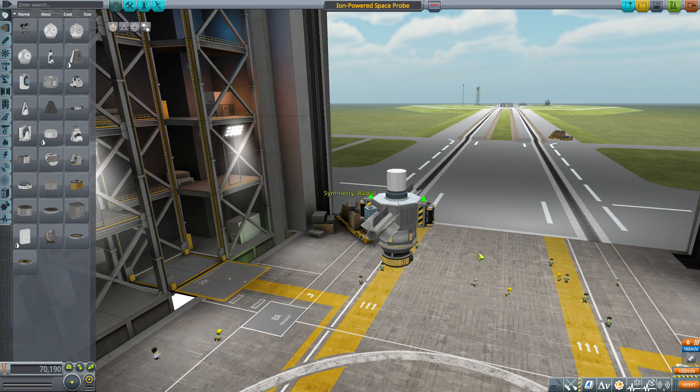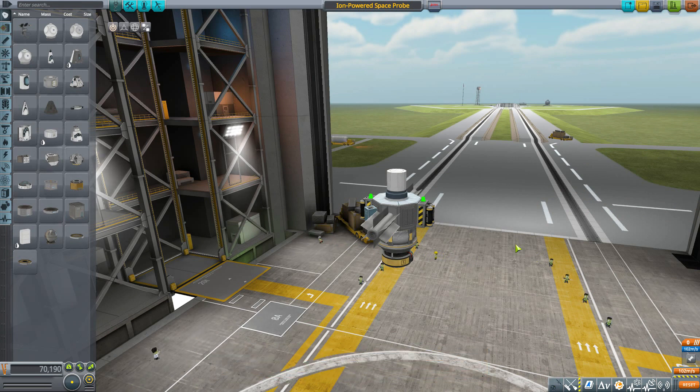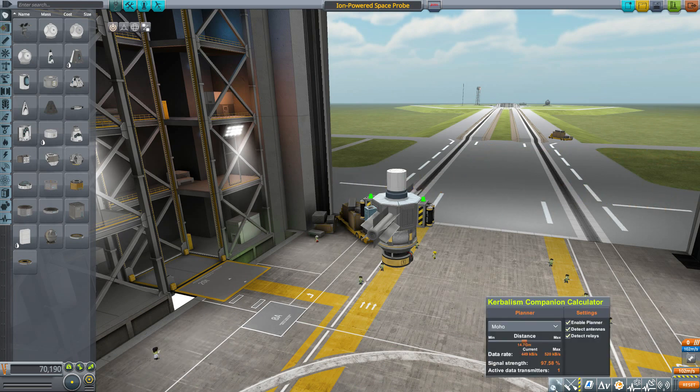Let's load up a pre-made ship to test it on — say the ion-powered space probe. I should mention there is a mod requirement: it is a plugin meant to be used with Kerbalism, so you are required to have Kerbalism installed. Without Kerbalism the button doesn't even show up, but with Kerbalism installed and a ship with an antenna out, you can click on it and get the Kerbalism Companion Calculator.